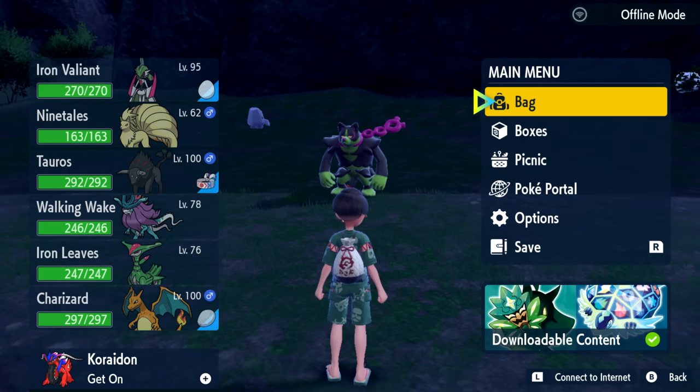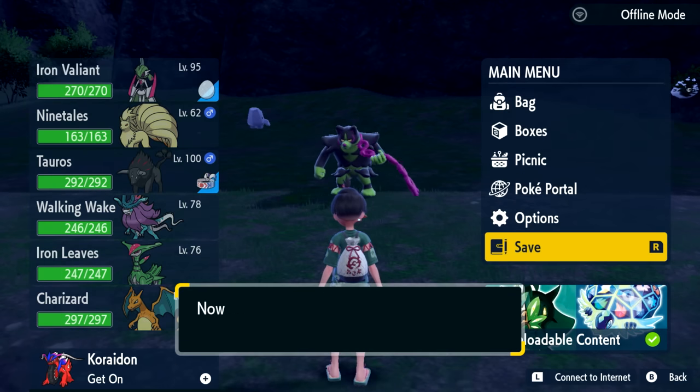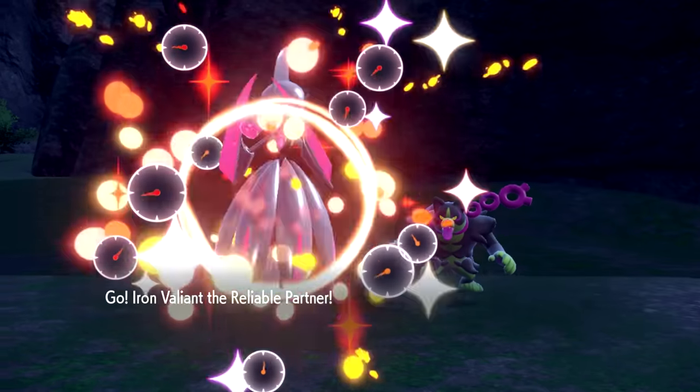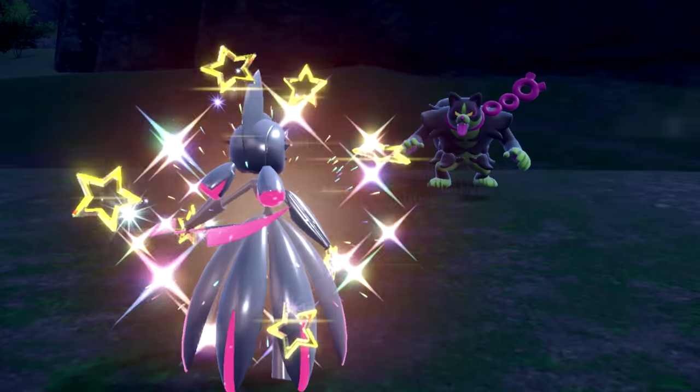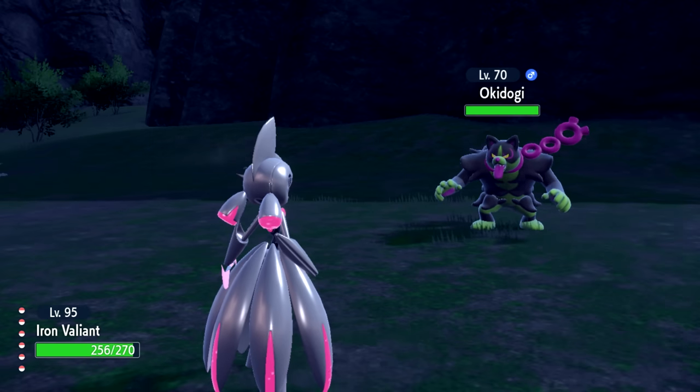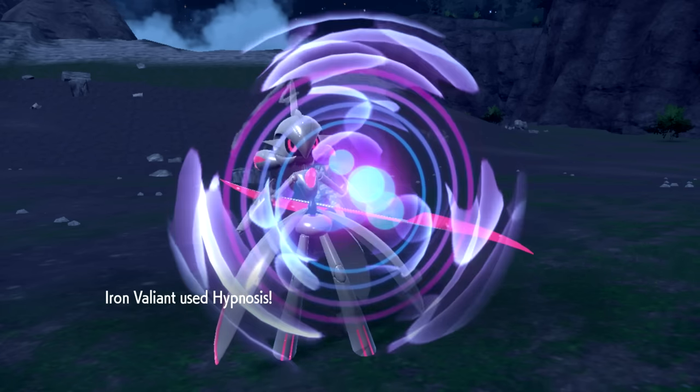Pro tip: make sure to save before every single one of these fights. When you save before a fight, you can just reload it if you make any mistakes, if you KO it, or if your entire team gets knocked out. For this fight, be aware that Okie Doge is a poison fighting type. My Iron Valiant somehow did okay against Okie Doge, and I had to put it to sleep.